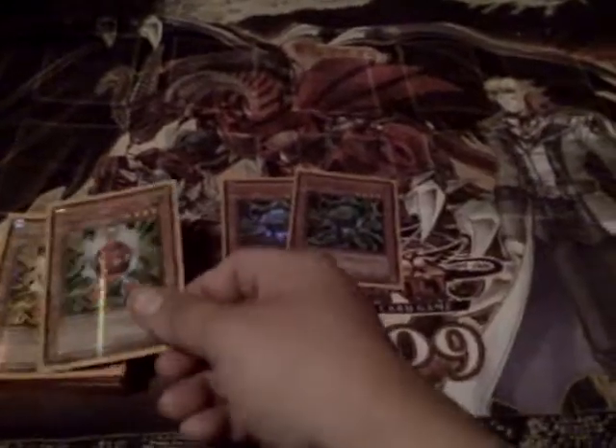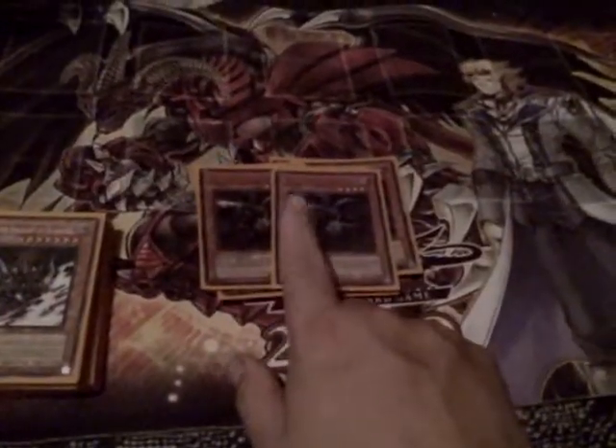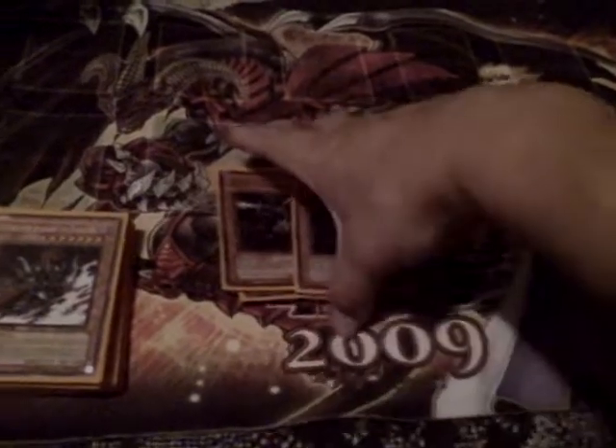I think you've seen this before. Of course, two green gadgets, two red gadgets, two yellow gadgets, two Thunder Kings — really good tech in this. New card, of course, everybody — the Doom Calibur Knight, beautiful card. It's one of the best cards right now in the format.